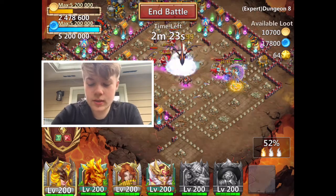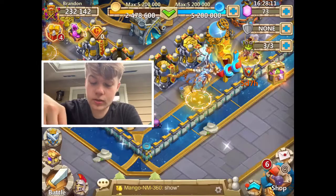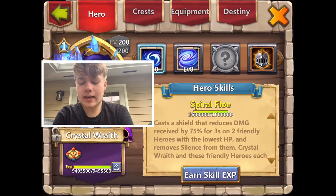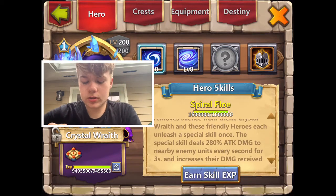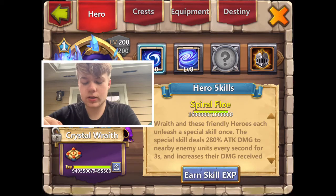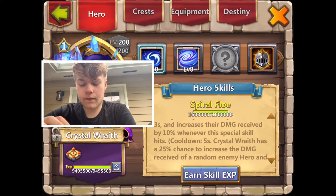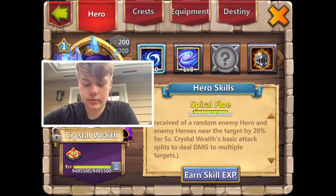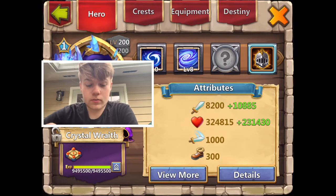It seems like Skeletica — I'm not sure how much more damage Skelly is actually doing. But it does seem like he's having some decent crits. Let's skim through what Crystal Wraith does, because I haven't checked up too much on Crystal Wraith. Cast a shield that reduces damage received by 75% for 3 seconds on 2 friendly heroes with the lowest HP, and remove silence from them. Crystal Wraith and these friendly heroes each unleash a special skill once. The special skill deals 280% attack damage to nearby enemy units every second for 30 seconds, and increases their damage received by 10% whenever this skill hits. Crystal Wraith has a 25% chance to increase the damage received of a random enemy hero and enemy heroes near the target by 20% for 5 seconds. Crystal Wraith's basic attack splits to deal damage to multiple targets.